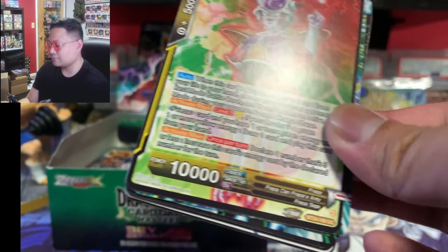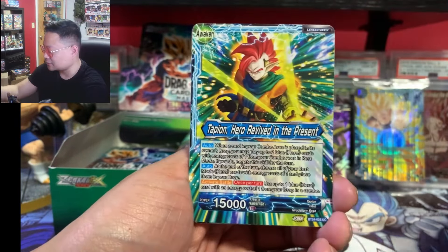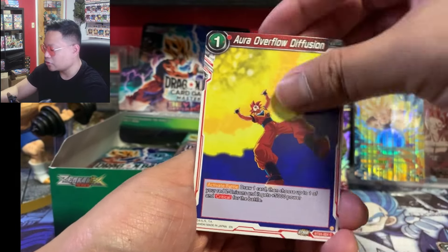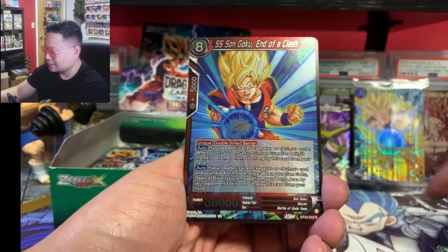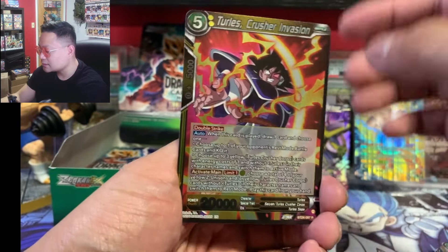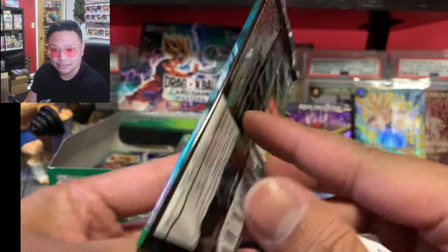I do need to save a pack — I kind of want to get one of these packs framed. I think the pack art looks amazing for Beyond Generations. We got the iconic Goku and Frieza — I think that's like the most iconic rivalry there. That's a Son Goku End of a Clash. The art on these packs looks amazing.